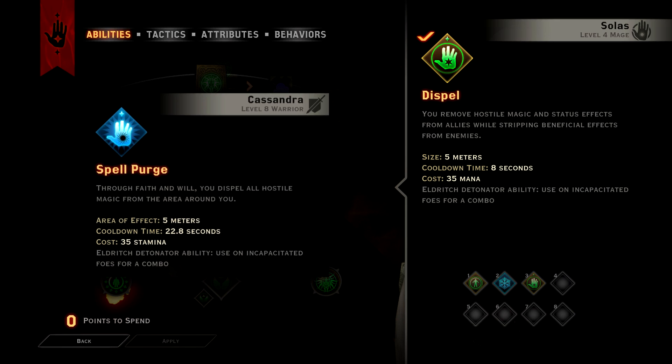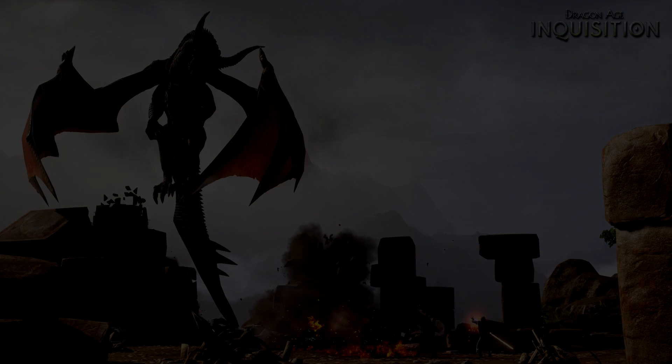Cassandra casts this as an up-close area of effect. Eliminating just one enemy before a battle starts is a tremendous boon, because this is one less enemy dealing damage to you, and it takes less time to dispel an enemy than to whittle down its hit points.